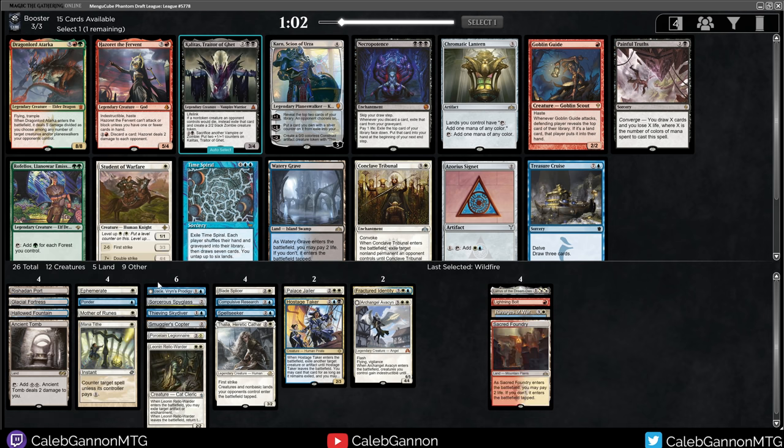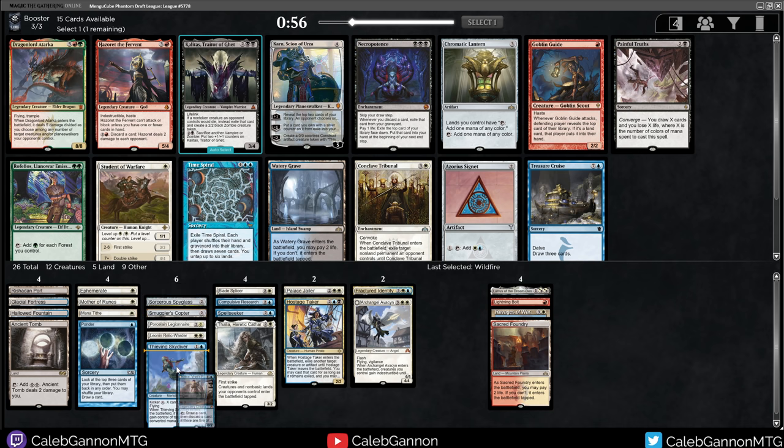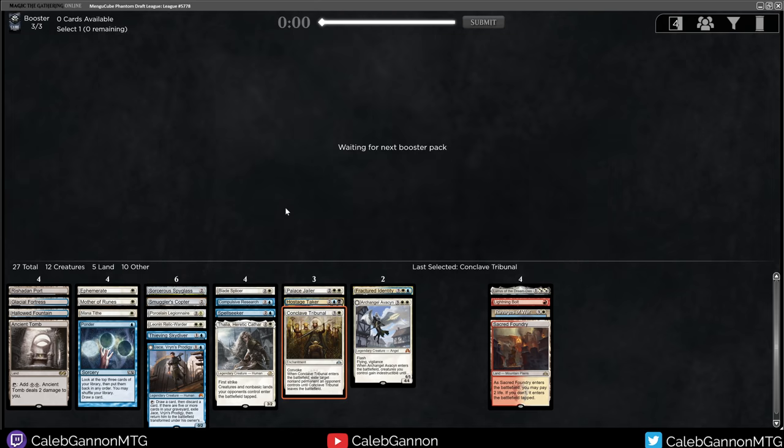I'm probably not playing red, so we could go strict blue-white. There's Azorius Signet if I want help with that. Conclave Tribunal and Student of Warfare are likely to come around. I think I'm going to take the Tribunal and hope Student of Warfare makes it around. Tribunal's a pretty nice card, especially with this many creatures.